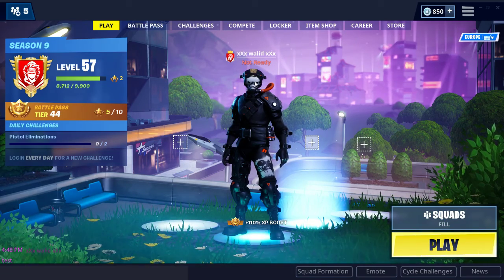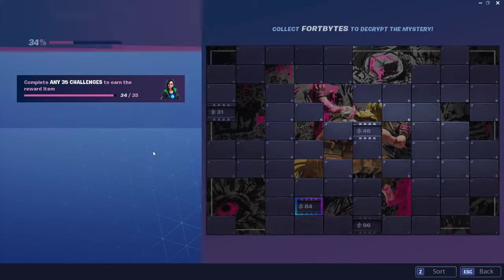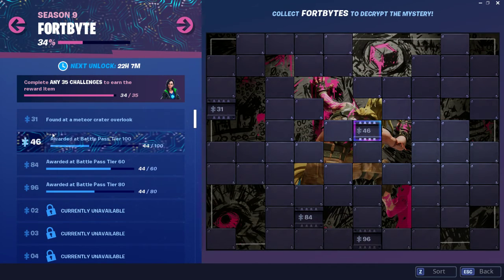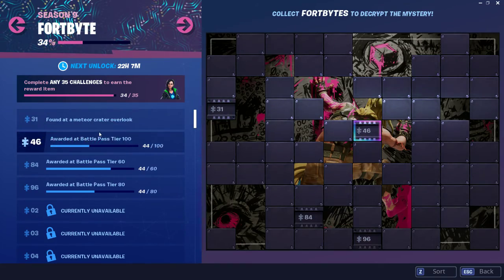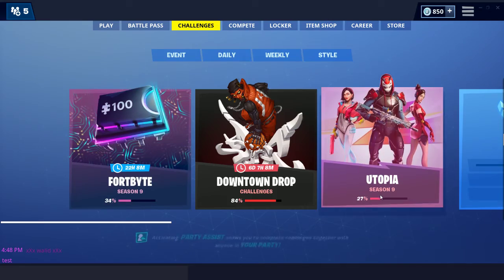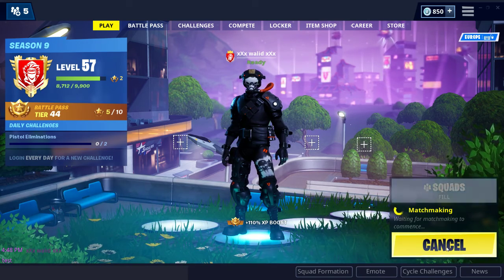Hello guys and welcome to our new video today. Let's go to the new Fortbyte here, Fortbyte number 31, found at a Meteor Creator Overlook. Let's go and take this Fortbyte number 31.